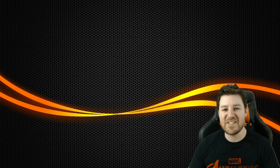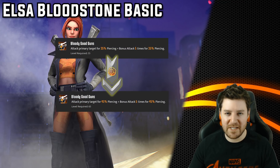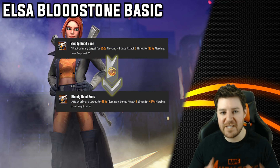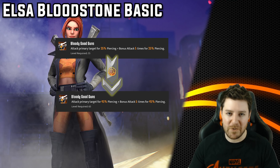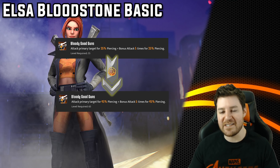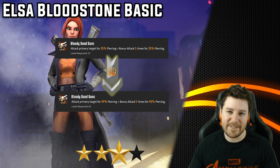Now let's take a look at Elsa Bloodstone's basic. T4s give it an extra 10% piercing on the main hit, but also 10% piercing on all 5 bonus attacks — so that's an extra 60% damage total, and it's piercing damage, so it's really good. Elsa already has really good damage values, so this is a well-above-average upgrade. It's certainly not essential, but it's definitely above average. For me, this is a clear 3-star.